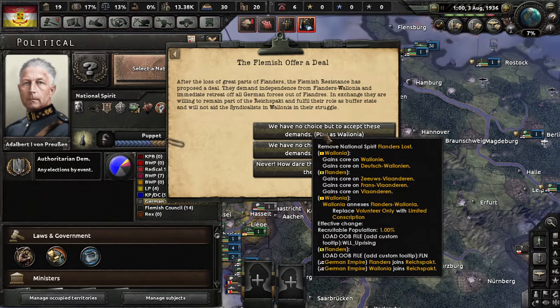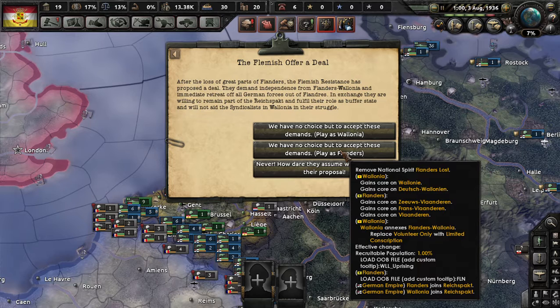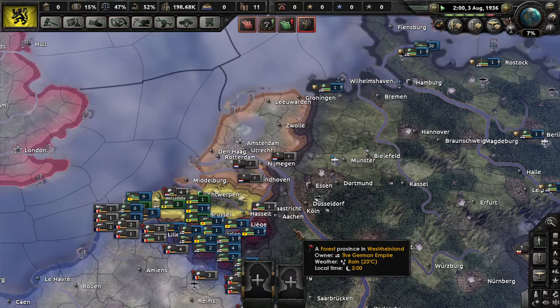You basically get three options at this event. You can either play as Flanders or Wallonia, or you can choose the option which will basically cause a Dutch intervention — probably something you don't want. Anyways, we'll start with the Flemish, who have one of the weirder event paths.